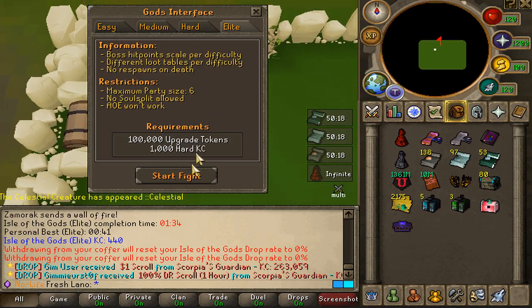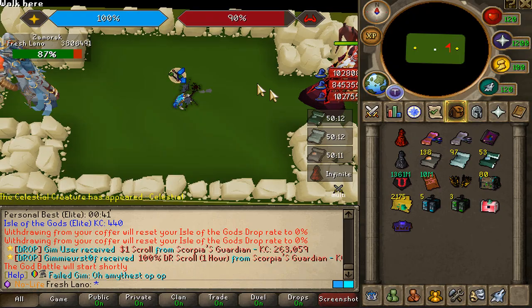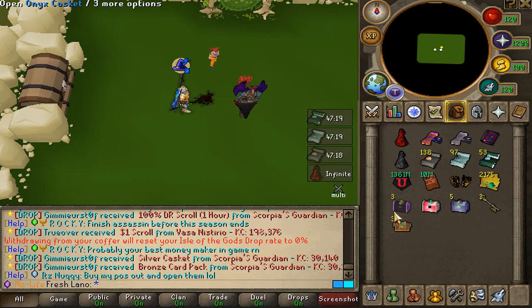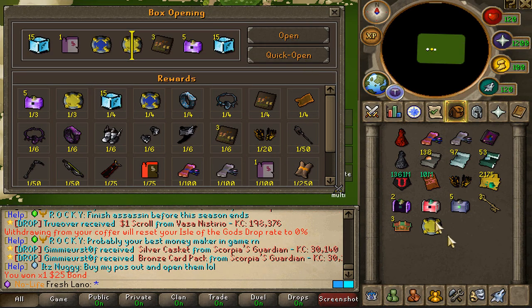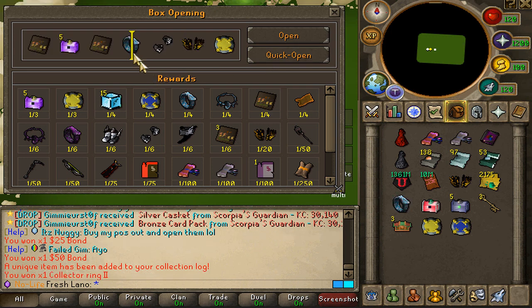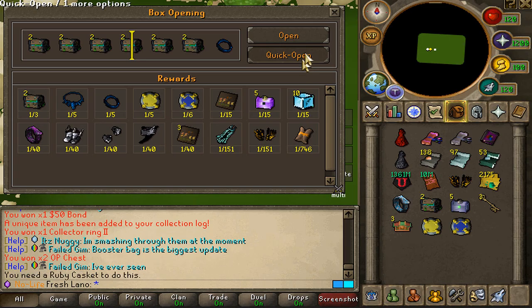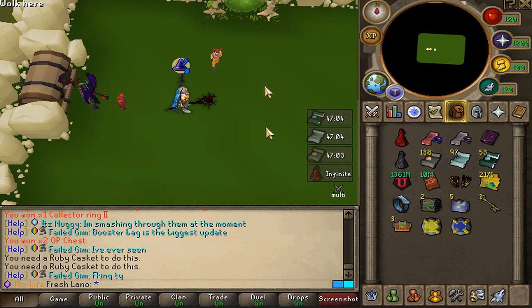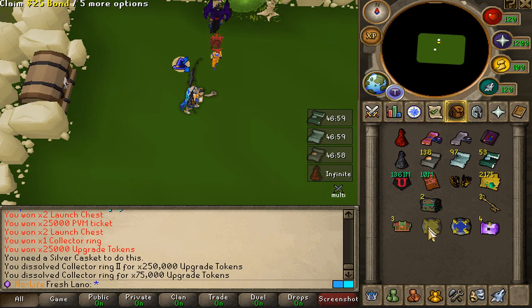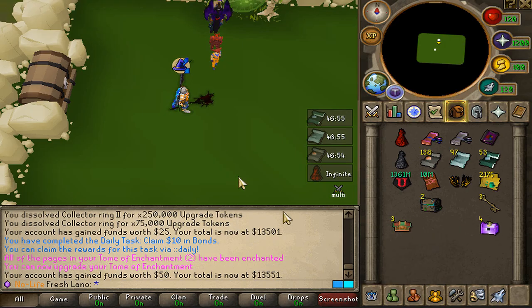Come on alt, bless us - we're at 440 KC. Getting close to 450, no drop so far. I'd be happy with just getting the Zamorak relic at least. Let's go ahead and open three Onyx caskets, one Ruby casket, and five Silver caskets. First Onyx: $25 bond, $50 bond, and a Collector Ring 2 - we'll take it! The Rubies are a scam and the five Silvers won't be too good either, but we can claim the bonds.